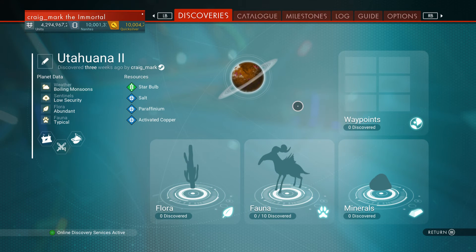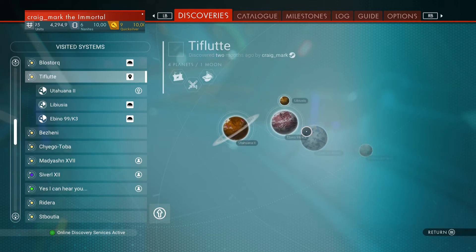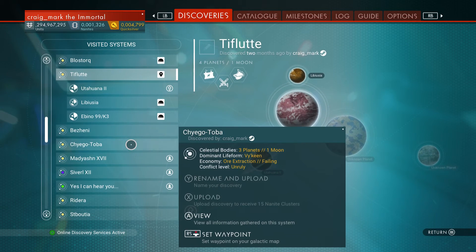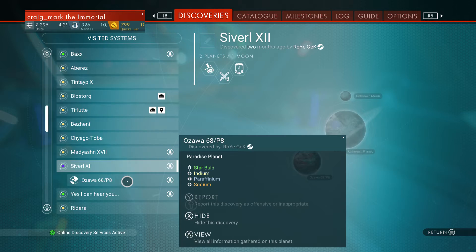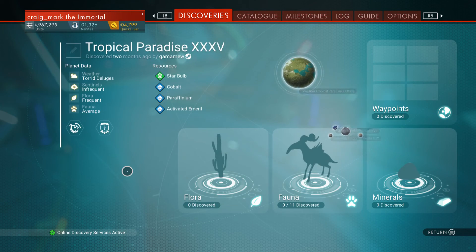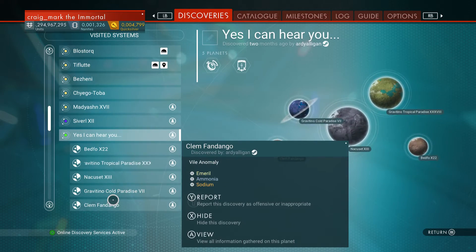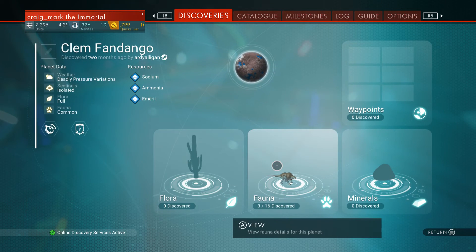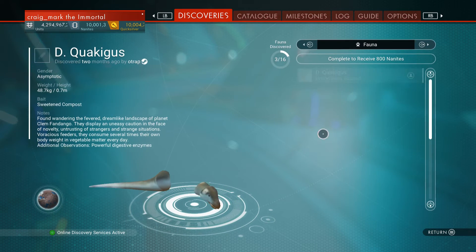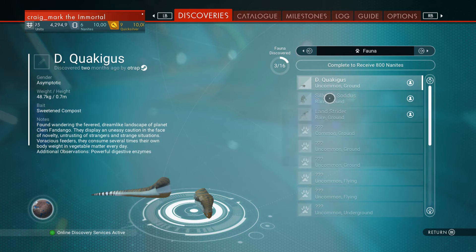You will get this menu and the waypoints that you've discovered will be here. Let's find a planet that's actually got some stuff on it that I've scanned. Fauna will appear in this fauna menu.